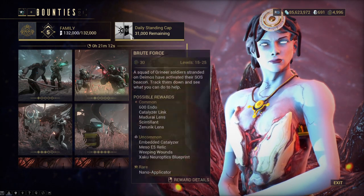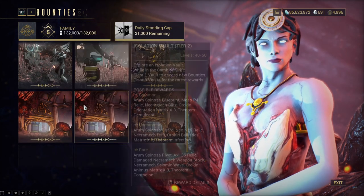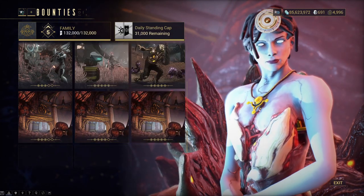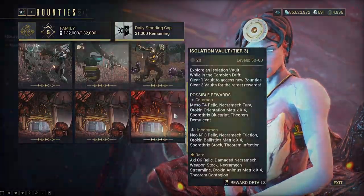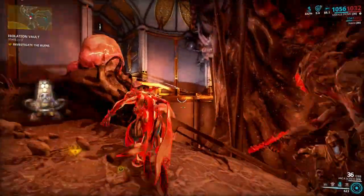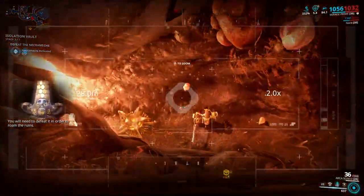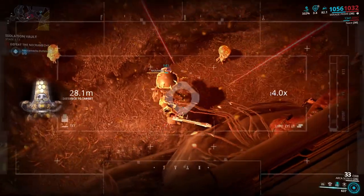Completely unreliable. The second and the third way to get Sintilent are in the Isolation Vaults of Deimos. The first one are the Isolation Vault bounties where you need to fight a Necromech or three of them. Defeating the Necromech will sometimes yield a Sintilent, but it seems like no one knows the drop chance. This is another unreliable way of getting Sintilent.